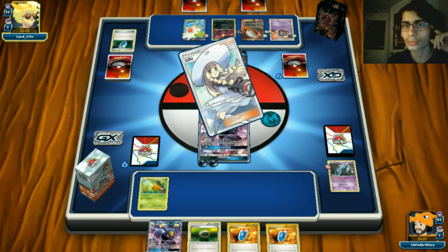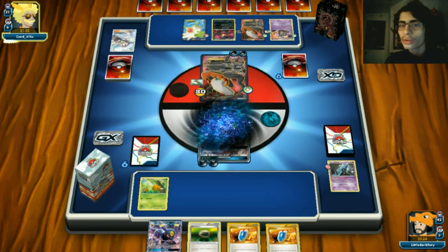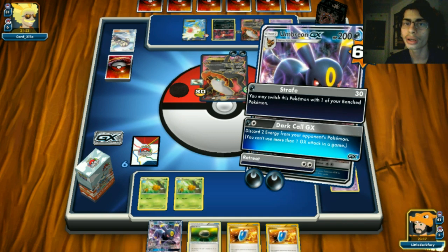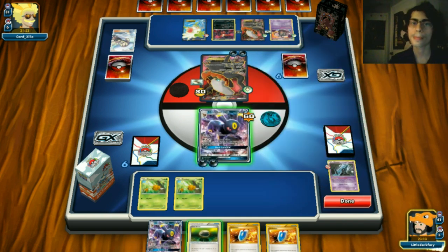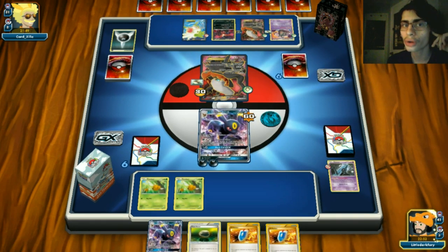Just a Dark Pulse for 60 - still doing decent damage, not a ton. I'm wondering whether to use Dark Call. We're only doing 30 a turn right now. We could Dark Call to remove all his energies, buying us some time. I think I'll go with Dark Call since it removes all his energy off the field.